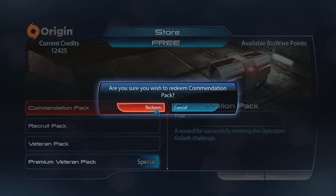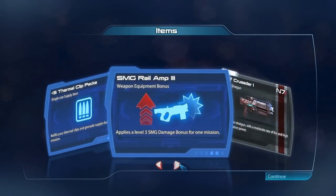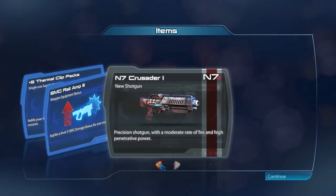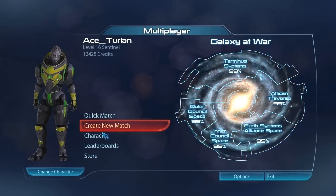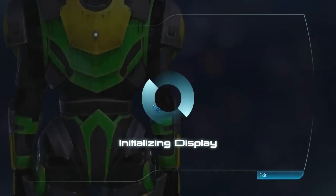So with the commendation pack, let's redeem it. And I just don't want the shotgun, and... I got the shotgun. Of course, the one that I did not want because of my Geth Plasma. Let's just check to see what the stats are of it. Maybe I'll be able to use it.